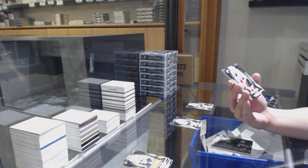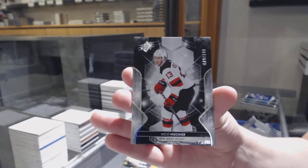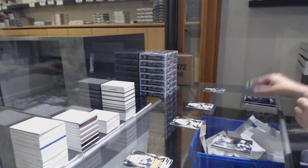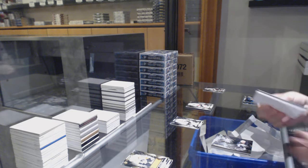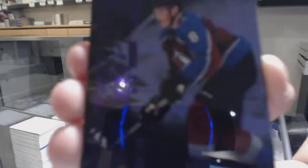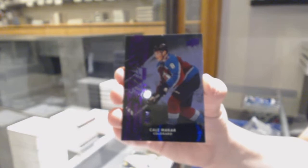We've got numbered 129 of 149, base for the number nine spot — Nico Heischer. We've got an Obsidian Rookies Purple, numbered one of 99 for the number one spot — Cale Makar.